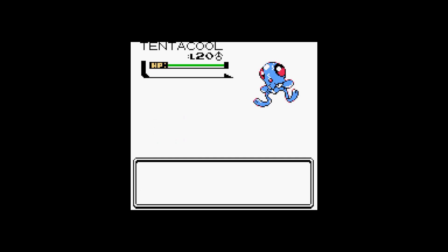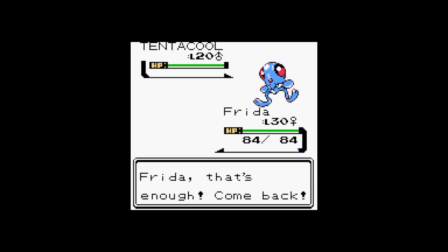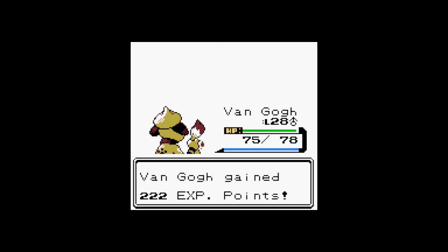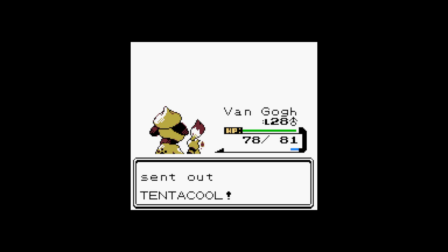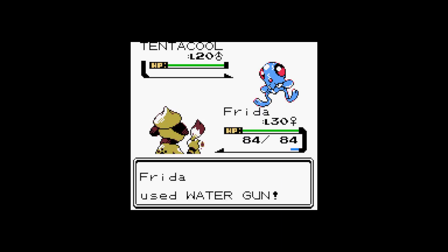Tentacool! Let's get Van Gogh out there and use a Magnitude. Mag-6 should be about half HP, maybe. 222 XP - that's nice. I forgot to get Van Gogh's stats but it's okay, we can get there anyway. I accidentally used Water Gun - I meant to switch. Wait, does Constrict keep me in battle? No, it doesn't. I thought Constrict was one of those moves like Bind and Wrap that force you to stay in battle, but I don't know what Constrict does - now I gotta find out.